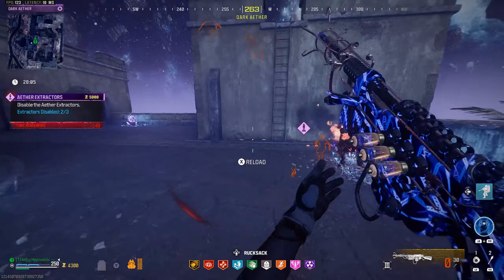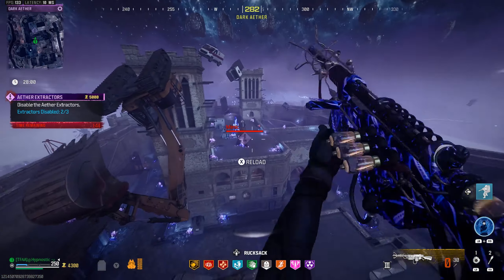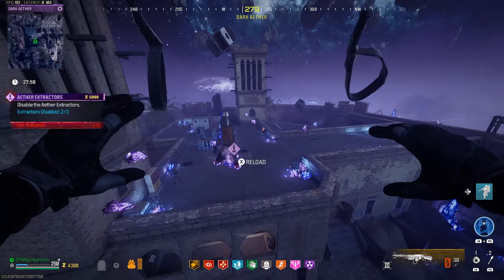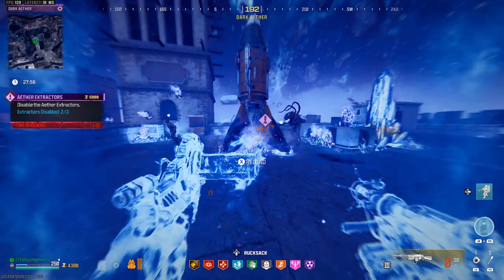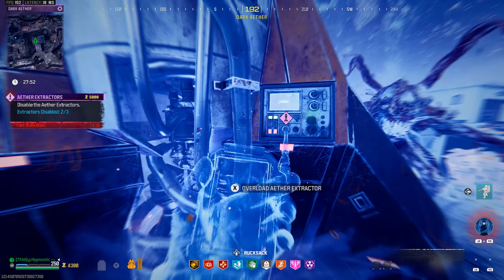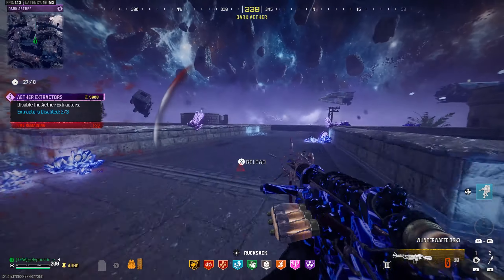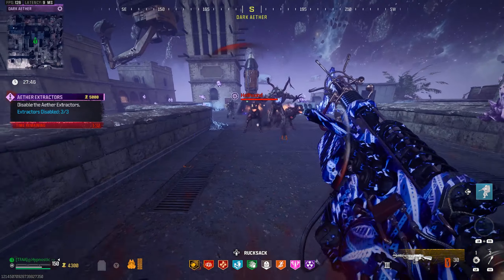Let's put on a few extra plates and climb this ladder. Now we're going to parachute down to the third and final extractor — we're just going to use Ether Shroud for this one. We got it this time — we might go down on this one though. Nope, we made it!